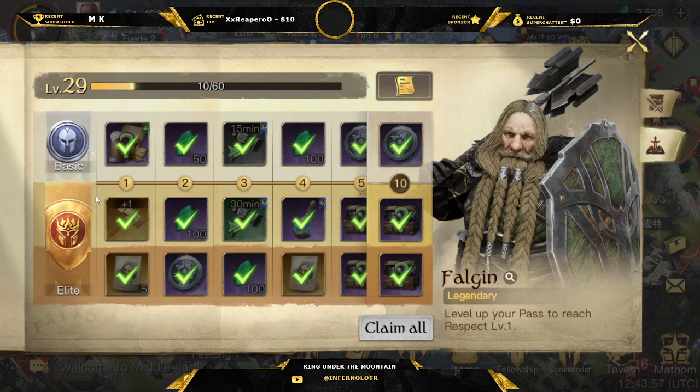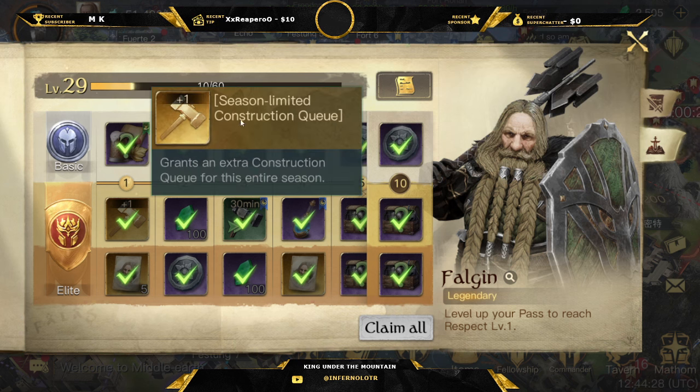The items seem to be focused around certain commanders, which hopefully changes every season — otherwise in four seasons everyone's going to have an R5 Falgon even if they didn't want one. You also get a pretty cool speech bubble with a dwarf shield for Falgon, which is unique and pretty fun, particularly since I like playing as a dwarf.